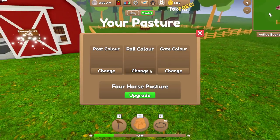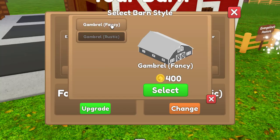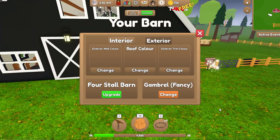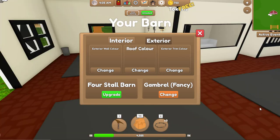So we can change our post color, our rail color, and our gate color using these signs. Oh, we can change it — fancy or rough. I like it fancy though. That looks nice! Oh, how pretty! I love it, I love it, I love it!